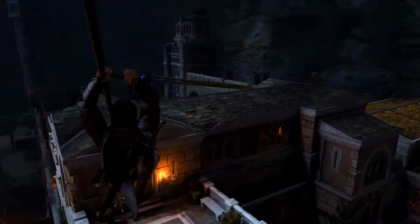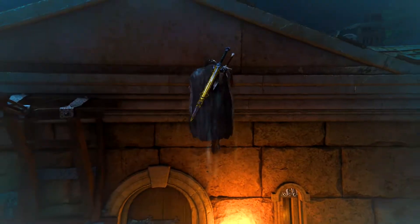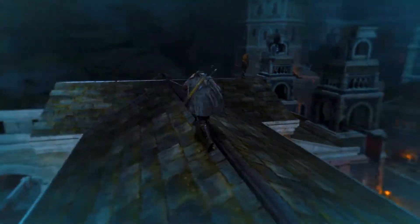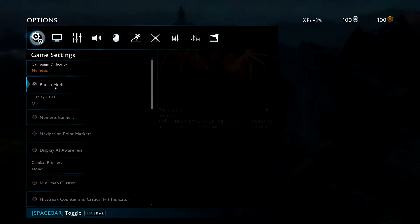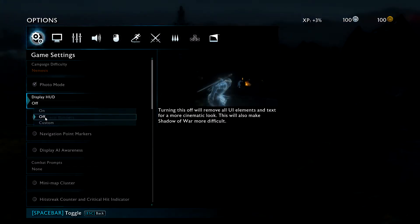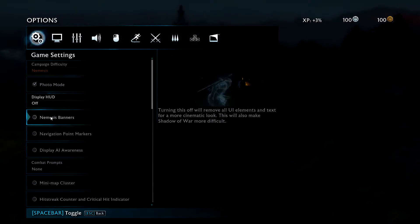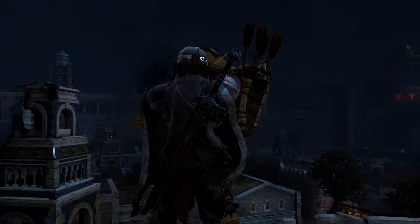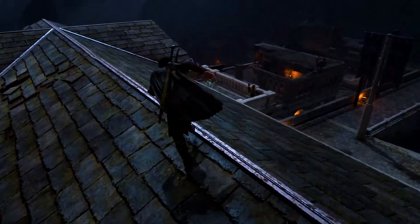This is a video for everybody saying that Shadow of War is too easy, so I'm going to be showing you guys how to make the game way more difficult. All you want to do is go into your options menu, go to game settings, and where it says display HUD, press on that and turn it off. Also make sure you're on Nemesis difficulty.